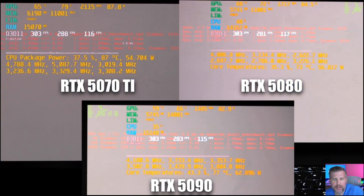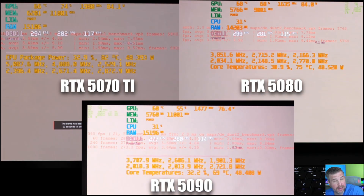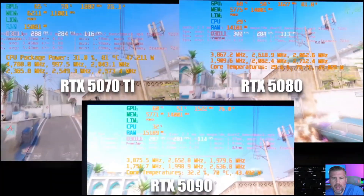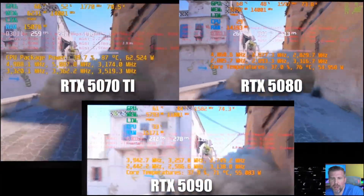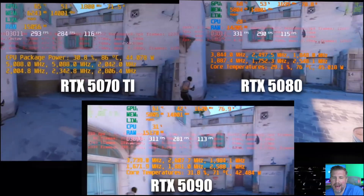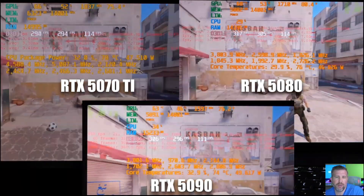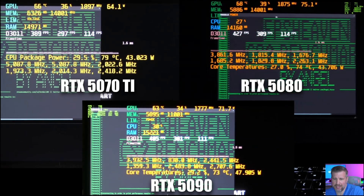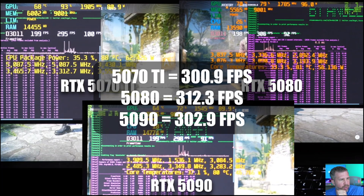Counter-Strike 2 was tested on low native resolution, with around 80 watts going through the GPUs in this very CPU-bound scenario. Low graphics settings reduce GPU utilization and focus performance on the CPU — the Intel Core Ultra 9. For eSports players, there's pretty much zero reason to get a 5090. When running games on low, the performance gap literally becomes the silicon lottery of the Intel Core Ultra 9 285H. All three laptops scored just over 300 FPS: 301 for the 5070 Ti, 312 for the 5080, and 303 for the 5090.